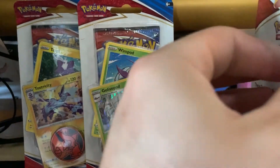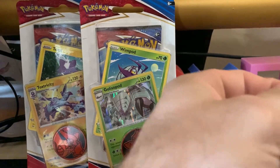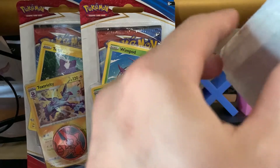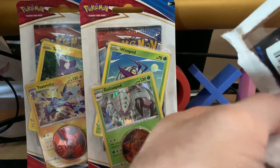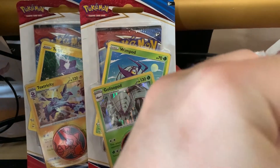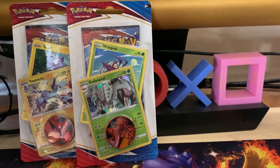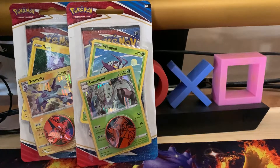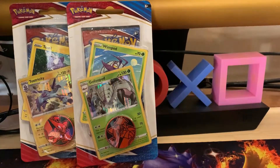Now on to the three Battle Styles blisters. Let's see what we can pull from these blister packs. We got two Wimpod and Gliiscosopod blisters and then a Toxtricity blister. Hoping to pull something nice — if I pull a Tyranitar out of three blisters I'm going to absolutely go crazy because that would be insane. We'll move this camera back a little bit so we can see just that bit better. Here's the code card real quick.